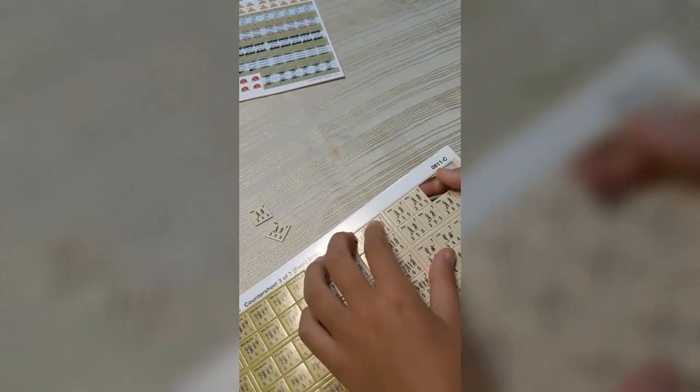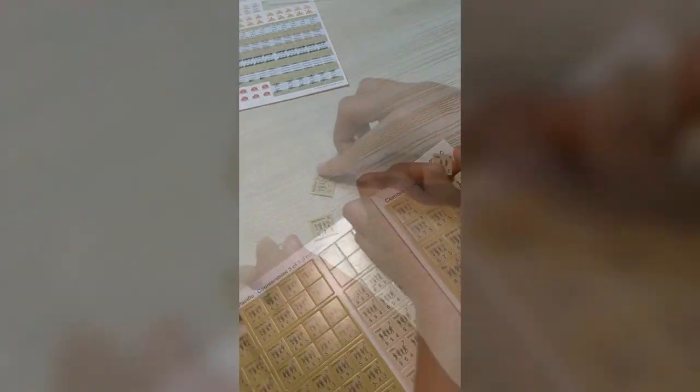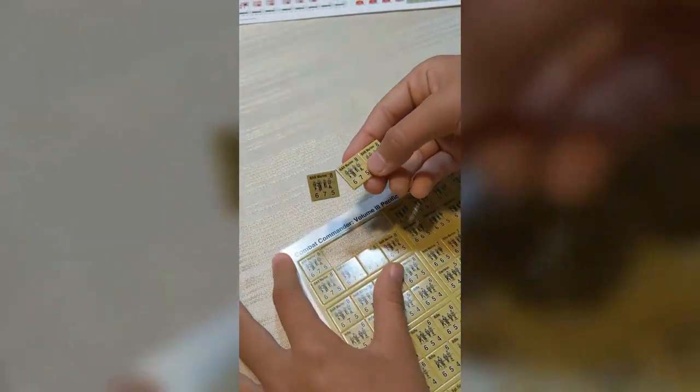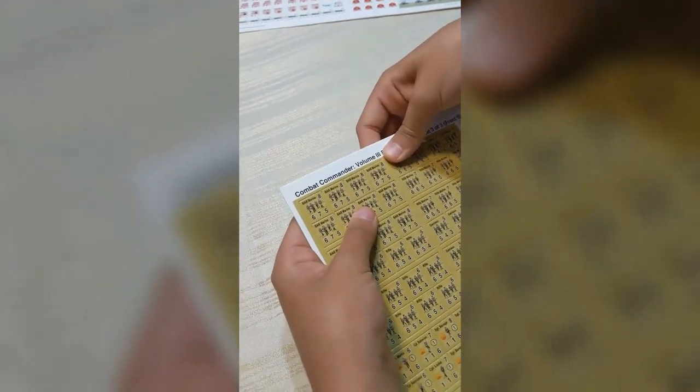Whenever I store the pieces, I like to pop them back into the counter sheets. I think it keeps it nice and clean, makes it very easy to store, and you just put it together and it snaps right into place. It's pretty cool.